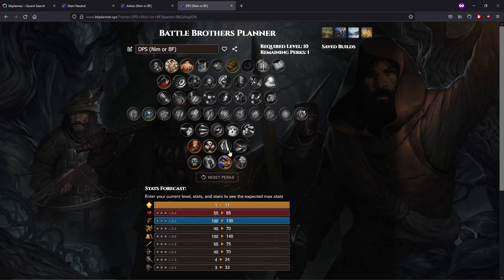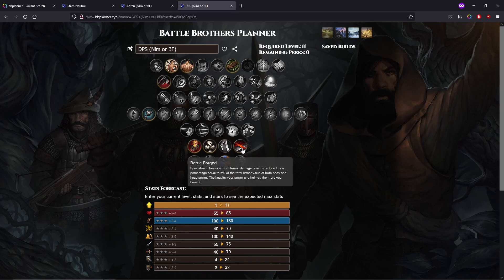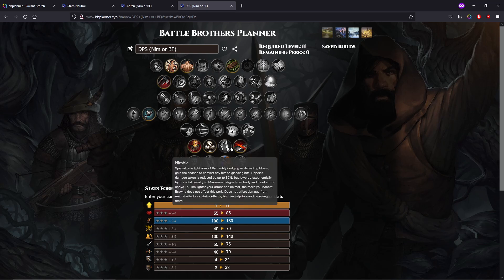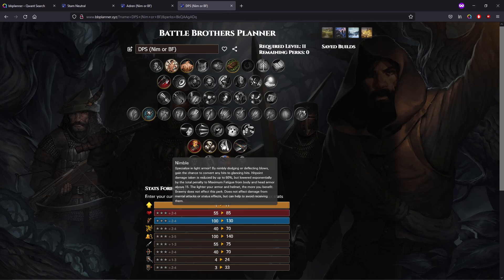You could also go Battleforged — if you have lots of stam, like a double-star stam guy with Brute, then maybe this is your build. If you have a lot of stam, maybe you can wear light Battleforged armor. Some of the new Oathtaker's armor is really good for the stam-to-armor ratio. I think it's kind of independent which one you do. You could go Battleforged with a light chestpiece and keep Crippling Strikes, or just go Nimble.